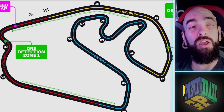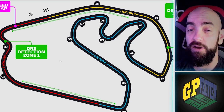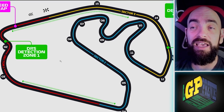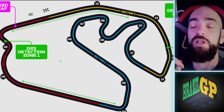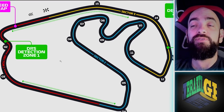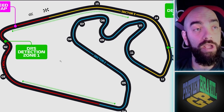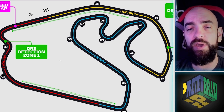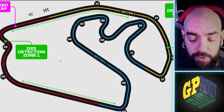Pirelli has brought a tire one step softer than last year — they knew the track would be slippier and tried to counteract that. But because of thermal deg, it might actually be a bad thing. We're not going to see much of the soft tires, but because it's a sprint weekend the tire allocation is much different. You might want to use a hard tire on Saturday for the sprint race because a medium or soft might not even last a sprint race. For the main race, expect a two-stopper normally.